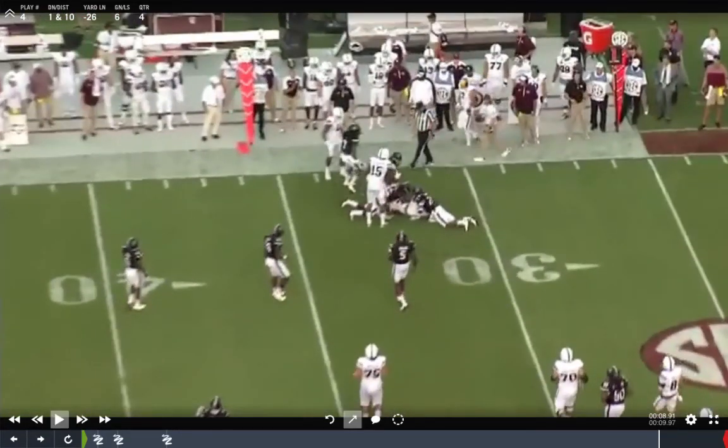This is a pre-snap RPO based on PSL — pre-snap leverage. Some coaches call it the gift. Out of the 20 personnel grouping in Coach Mazzone's system, it really puts a strain on that Sam linebacker to the field in terms of how he's going to cover that number two receiver. We'll get into the other option in the next video.